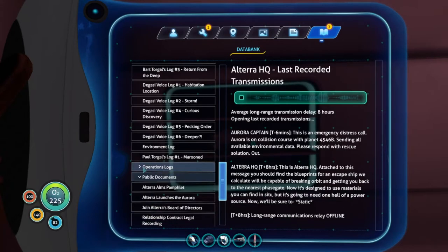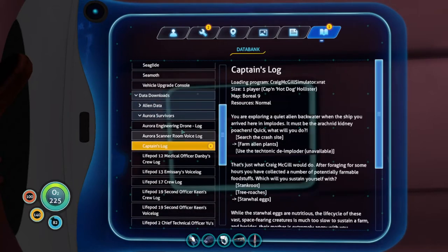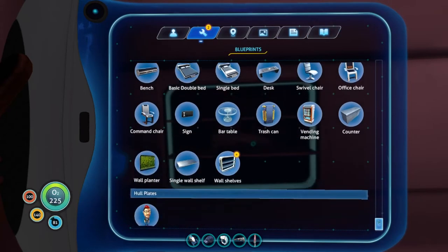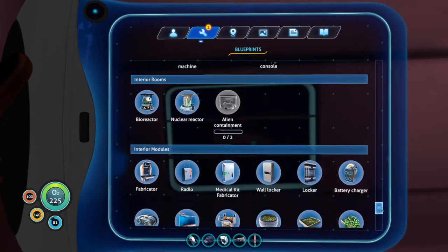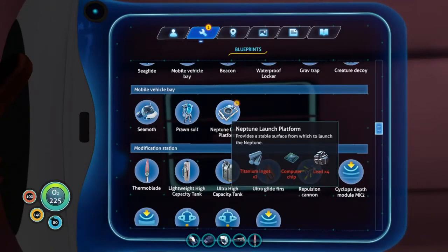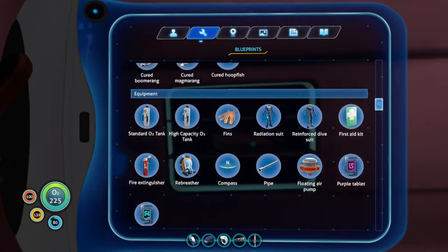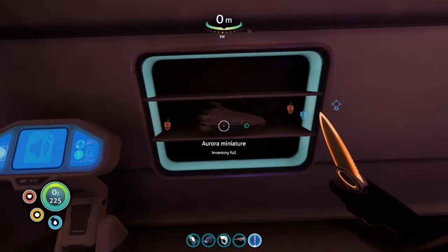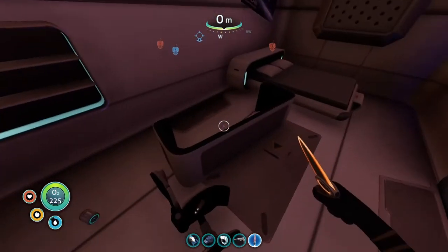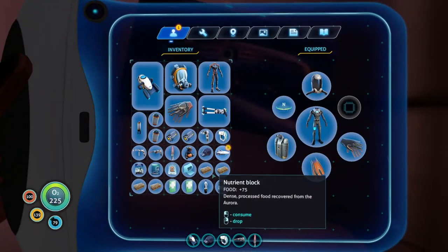Let's go. Listen to this — average long range transmission delay: eight hours. Opening last recorded transmissions. This is an emergency distress call — Aurora is on collision course with planet 4-5-4-6-B, sending all available environmental data, please respond with rescue solution out. This is Altera HQ — attached to this message you should find the blueprints for an escape ship that we calculate will be capable of breaking orbit and getting you back to the nearest phase gate. It's designed to use materials you can find on-site, but it's gonna need one hell of a power source. Aurora long range communications now offline.